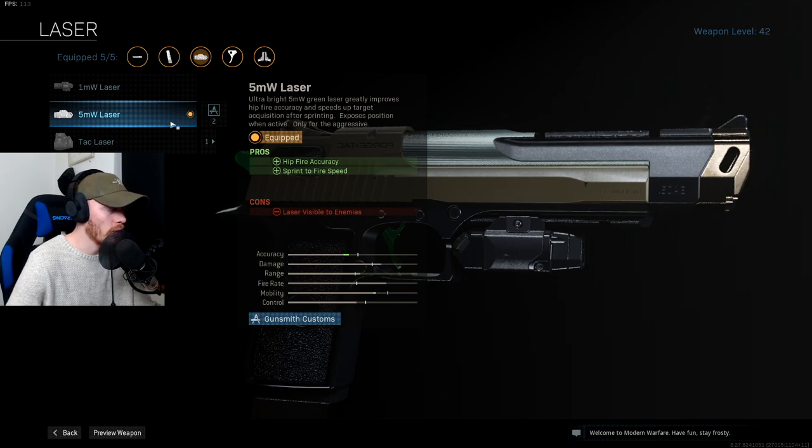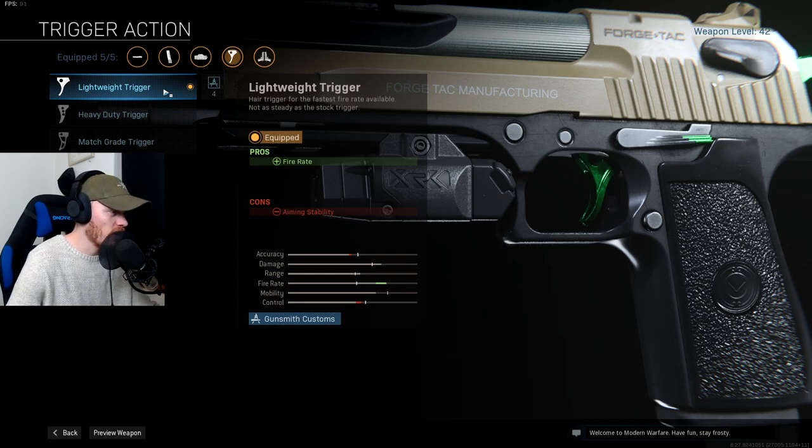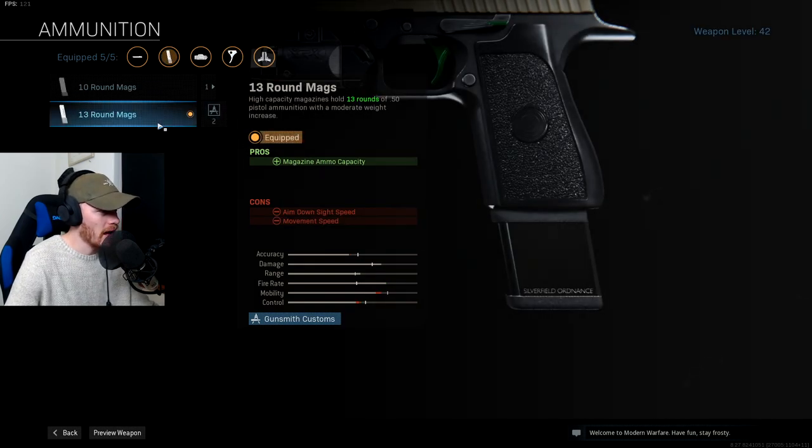After that we need the highest fire rate possible, so we use the lightweight trigger. With handguns in akimbo style you just want to get up close and personal and shoot as fast as you can, so you need the lightweight trigger. After that we use the 13-round mags. I just like to have more in the mag, especially with akimbos — you can go through them really fast, especially if you fight against multiple people. It's really important to have enough bullets; you don't have the time to reload.